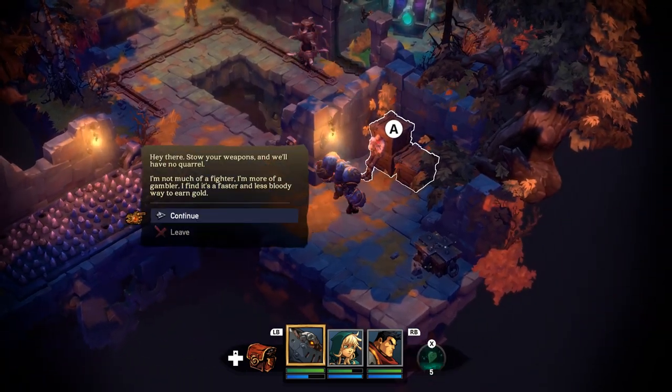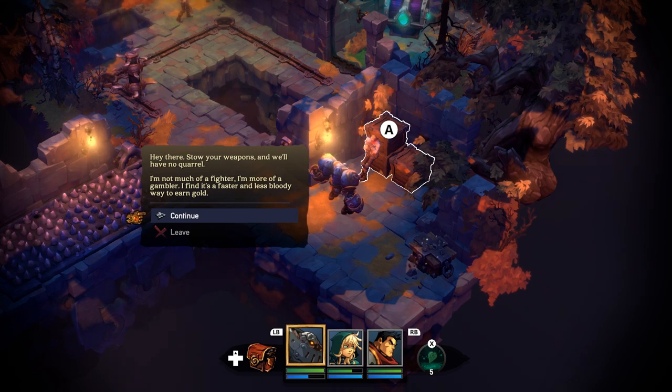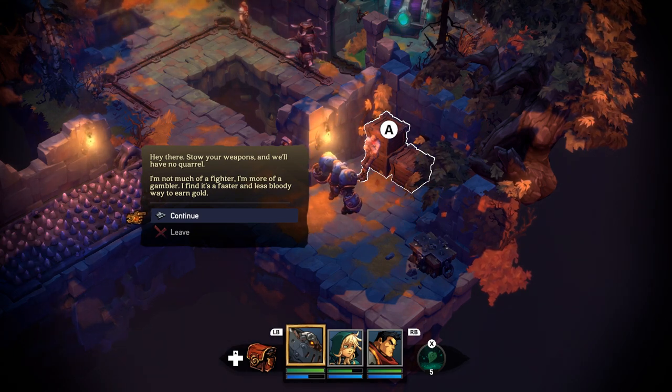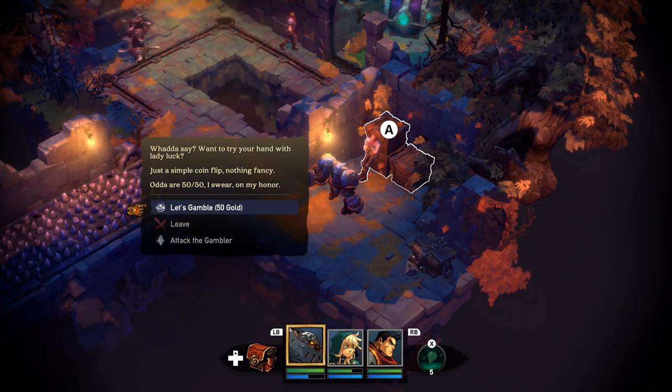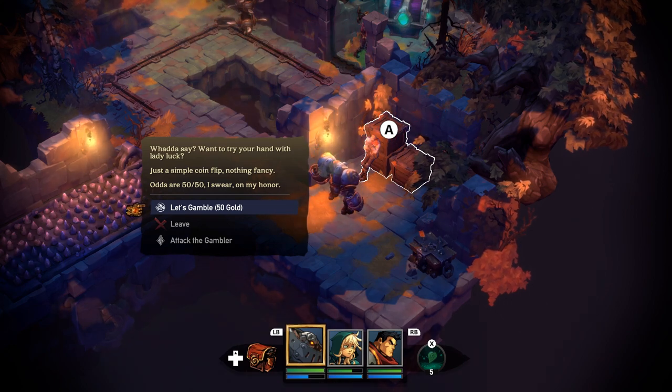Big purple chest. 'Stow your weapons and we'll have no quarrel. I'm not much of a fighter — I'm more of a gambler. I find it a faster and less bloody way to earn gold.' Want to try your hand with lady luck? Just a simple coin flip, nothing fancy. Odds are 50-50, I swear. On my honor. Let's gamble. I'll call it in the air — flips coin.